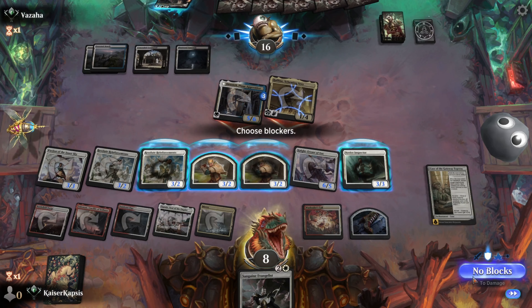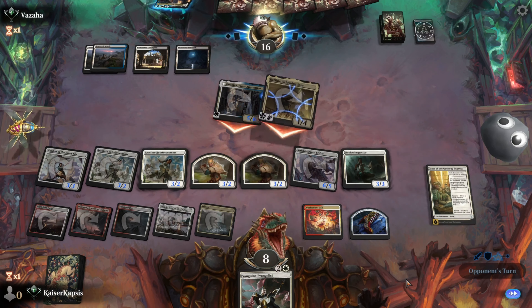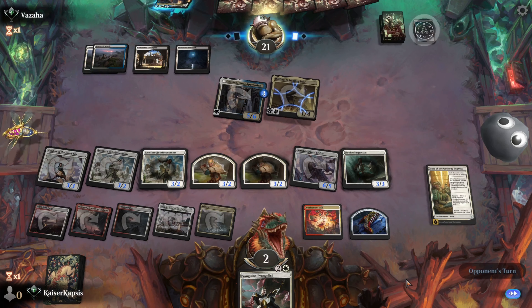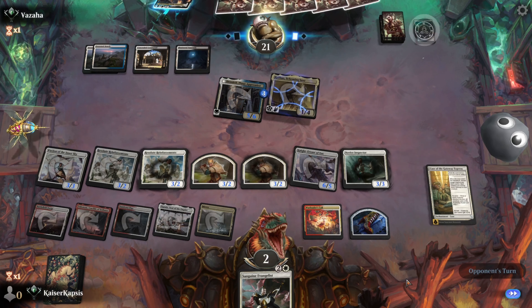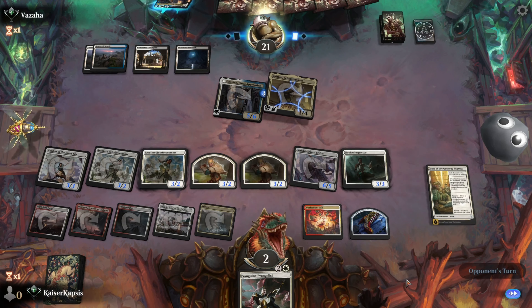No block. Let's see — my opponent does nothing. Do they have some sort of a board wipe? If they don't have a board wipe, the game is over. Do they have a board wipe?